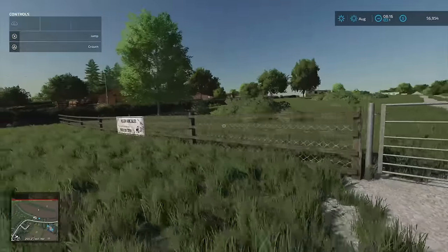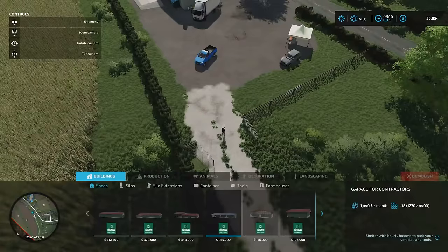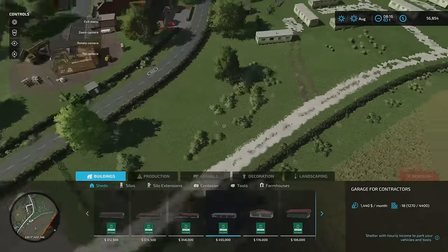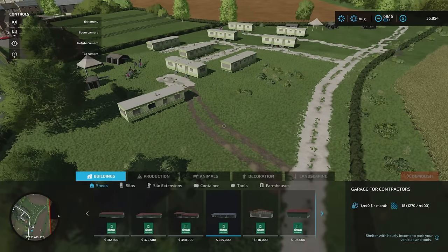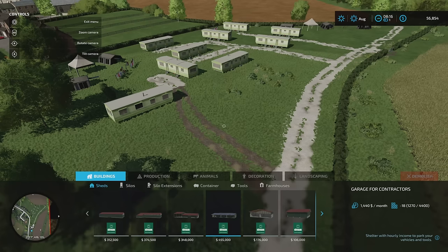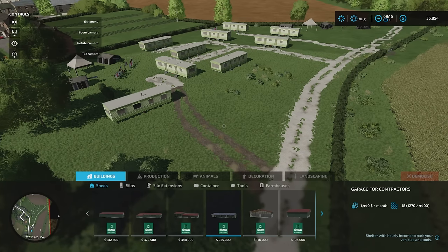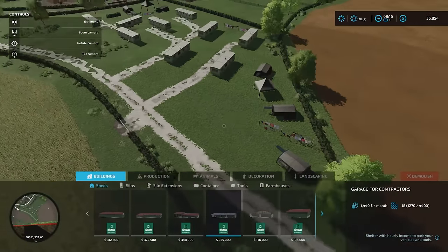We've got a sign saying 'holiday home sales' and a little campground. These can't be sold but can be added to — you could have a campground sell point, or add modded trailers, tents, and all sorts. The gardens here are all part of that same purchasable land.